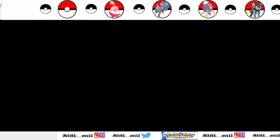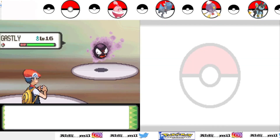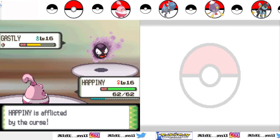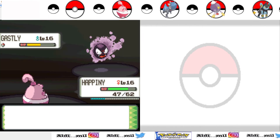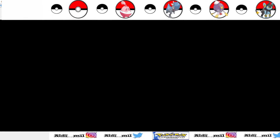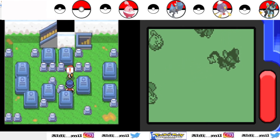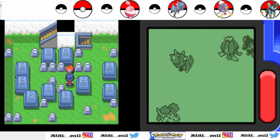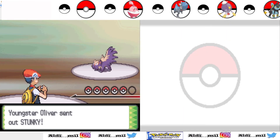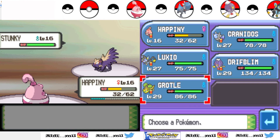I know there is an Oval Stone in this place, and the Oval Stone is an item that makes my Happiny evolve. Yeah, the Oval Stone is just for Happiny. The effect is similar to an evolution stone like Fire Stone or Leaf Stone, but it's just for Happiny only. I think you need to make your Happiny hold the Oval Stone, and then Happiny will evolve.